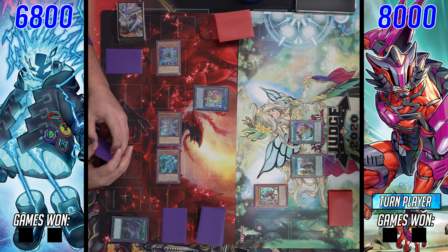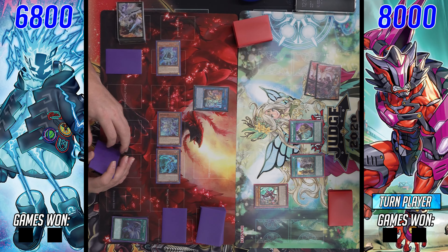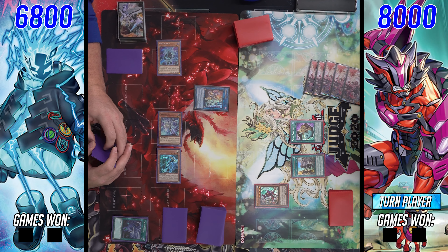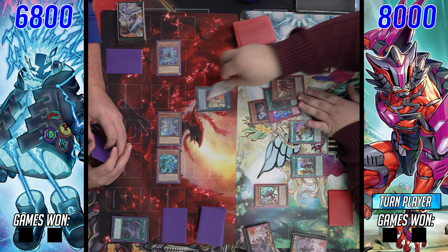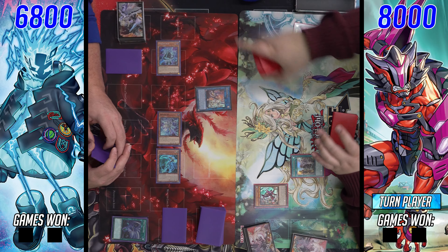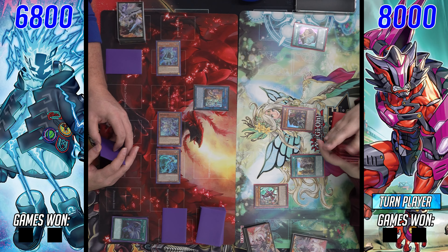The adventure package definitely helps add more main deck presence with less reliance on the extra deck. We see chain link one — Fateful on the summon of Fenrir, chain link two elf — bringing out Blue. Fenrir attempts to resolve, but they're turn player so Blue goes chain link two, searching out Jet for followup. Fenrir then resolves, banishing one face-up card they control face-down, getting rid of the Red.